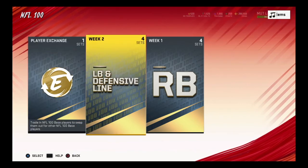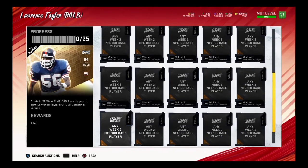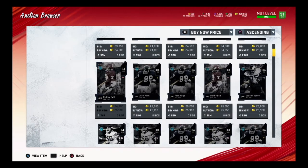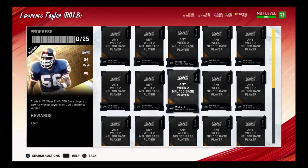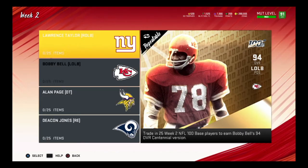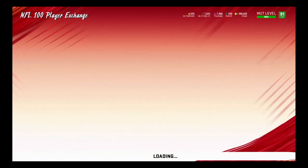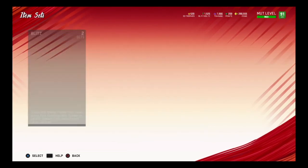The Week 2 sets are confirmed - Lawrence Taylor requires 25 items. The items are going for about 24,000 to 25,000 each on the market right now. Any random player can go in, it doesn't have to be LT-specific items. You get a 94 Lawrence Taylor who is going to be a monster. There's also an exchange set: trade in three wild cards from the running backs and you get your choice of two defensive ones - definitely worth noting if you have leftovers.